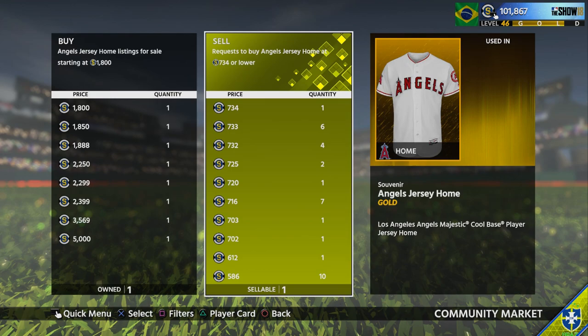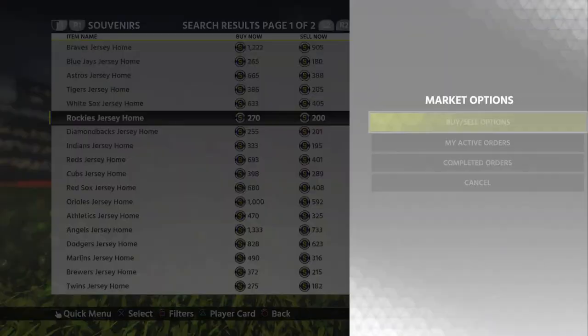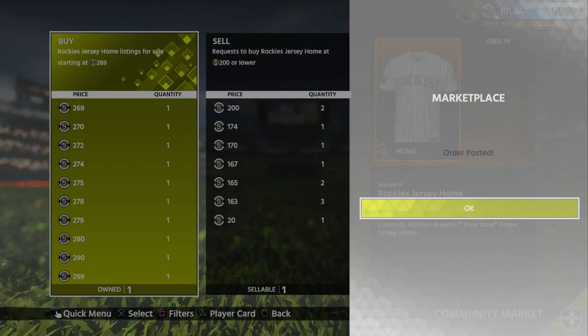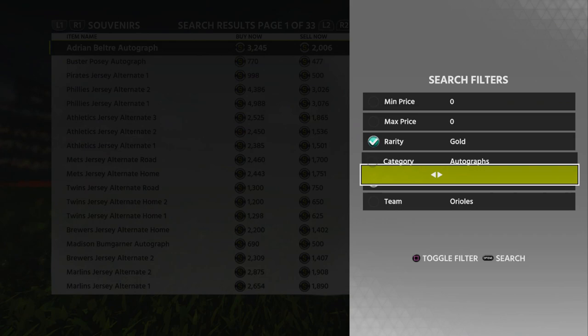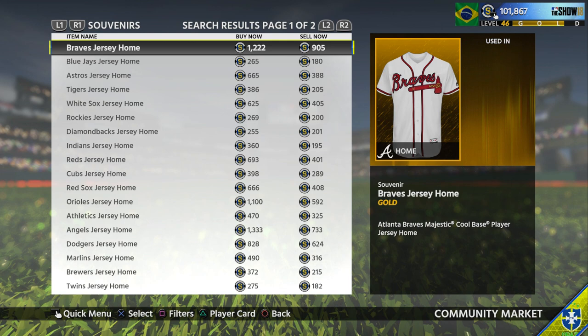Angels are not going for 1,800 right now, but I guarantee you I can throw this up for about 1,300 and I'm going to make 1,200 stubs. So we already doubled profit off of one jersey and then we still have a Rockies, which doesn't go for too much, so we'll put up 269 for that. The average you're going to get is about 1,600 worth, so that's going to make you about 910 stubs on average each time. The thing about gold jerseys that makes it the best is you can really hit home — like if you got two Angels and a Braves, you're going to basically quadruple your stubs. There are definitely a lot of heavy hitters in this.